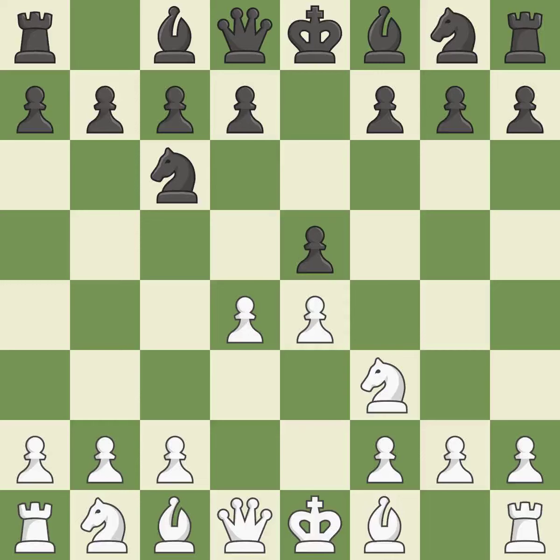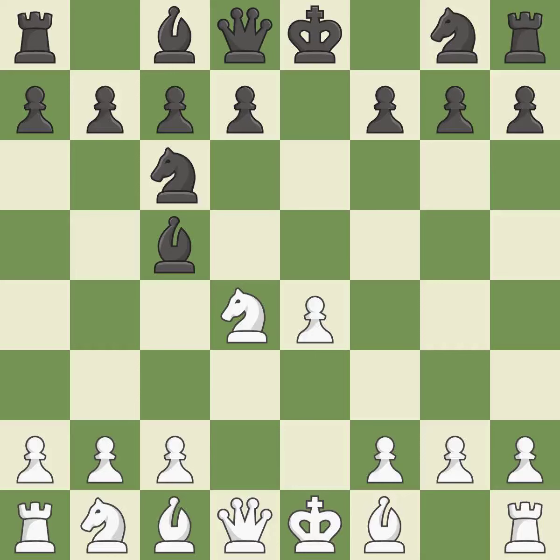In the Scotch game, d4 gains space in the center and attacks the e5 square twice. Exd4 opens up the center, and is somewhat forced given that white was attacking the pawn twice, and protecting with d6 doesn't work out. Nxd4 recaptures the pawn and centralizes the knight. Bc5 develops the bishop to the center and attacks the knight on d4. Nb3 retreats the knight while also attacking the bishop on c5. Bb6 retreats the bishop and keeps it on the strong diagonal.